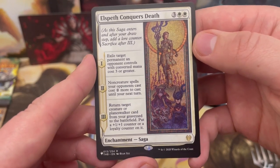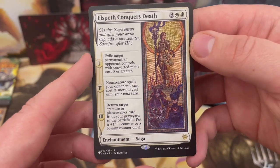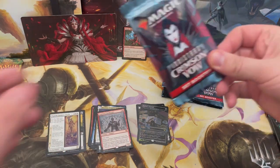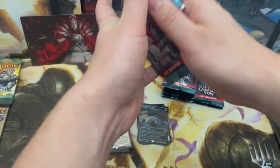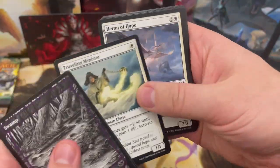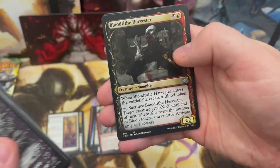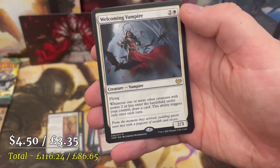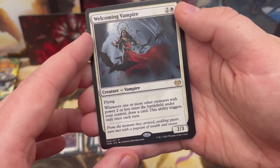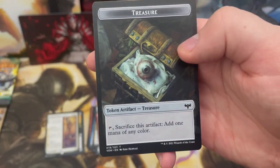Elspeth Conquers Death dipped when it was out but is more valuable now as a popular Commander staple — though I know nothing about list card values; I'm like Jon Snow. Another art card that no one really cares about. This box feels incredibly white-heavy so far.